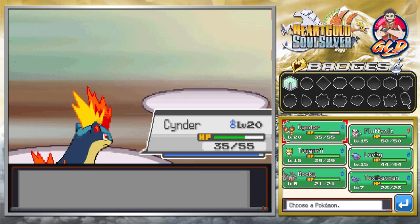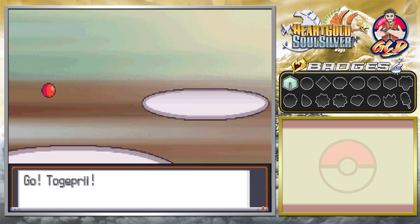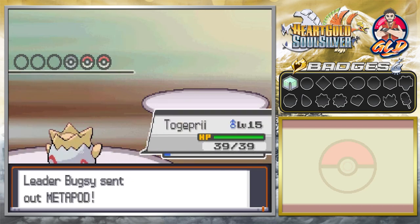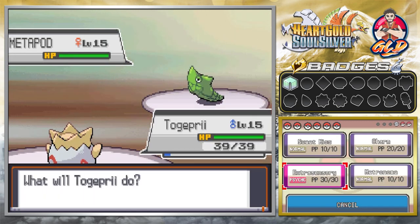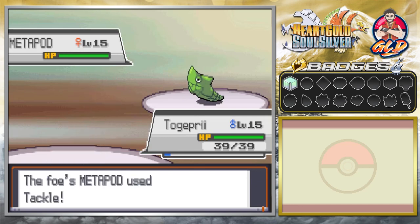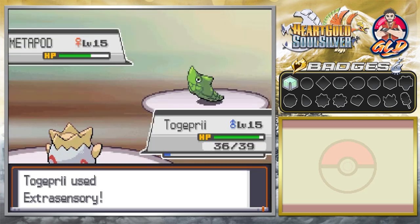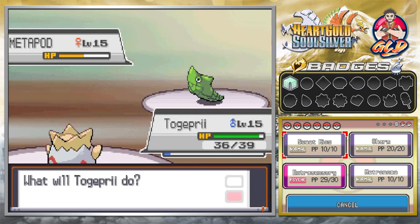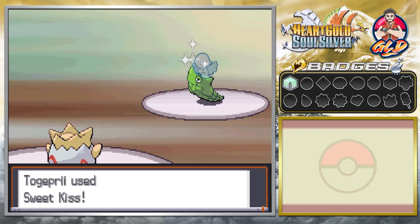Let's share the experience — switching to Togeprim. These shell Pokemon are not the same as the ones you normally see; this Pokemon can actually attack. So we're going to use Extrasensory on it. This is the reason I'm into Togeprim right now — it has moves like this that make it a lot stronger. It keeps tackling us, so let's go for Sweet Kiss to confuse it.